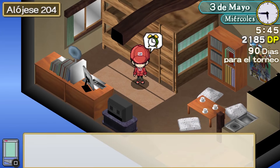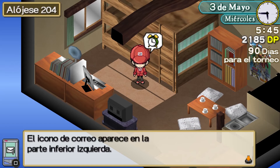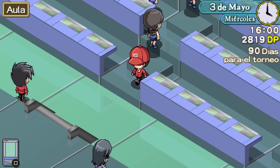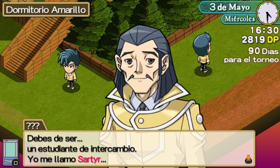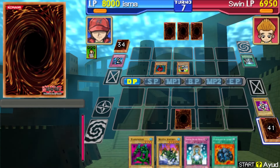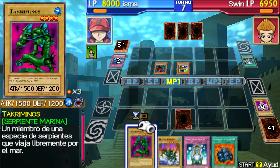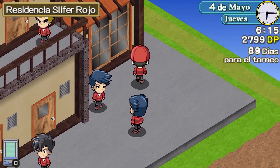Unfortunately, when you reach the day of the Tag Force tournament and you do not meet the requirements to have a duel partner, the game will say: 'Unfortunately, you don't have a partner. Try again next time and make sure to get a partner.' After having passed through so many classes, buying snacks, packs, passing exams, and playing duels for more than 80 days, they send all your progress to the garbage and tell you to try again. They return you to the start of the game and send your 20 hours of gameplay down the drain. It's just a terrible decision on the part of the creative team — plus, they don't even really explain how to get a partner.